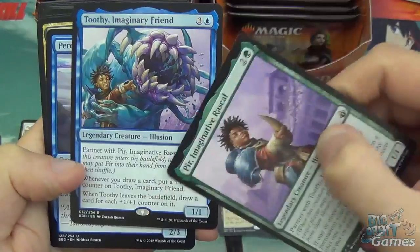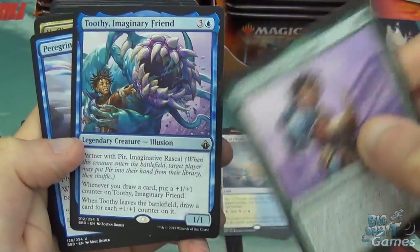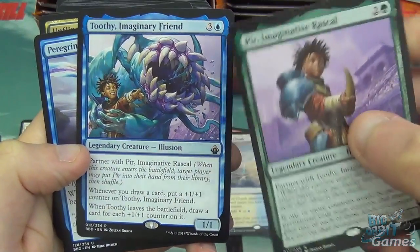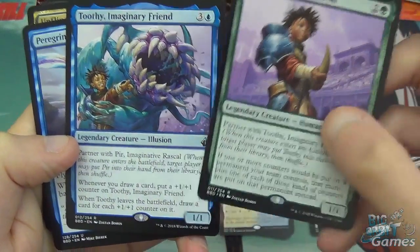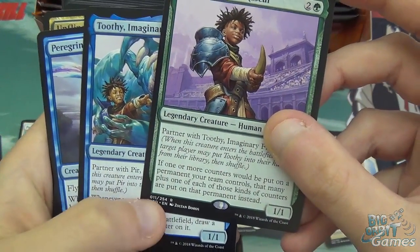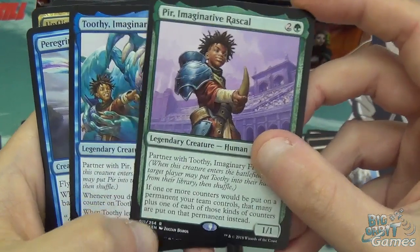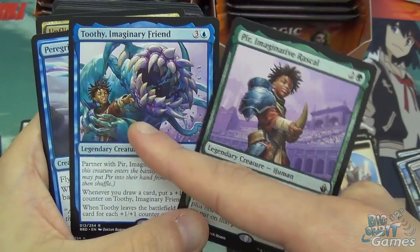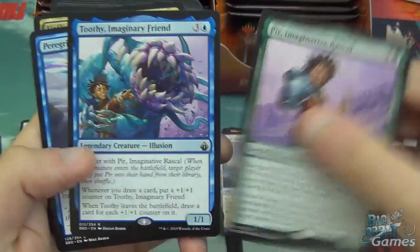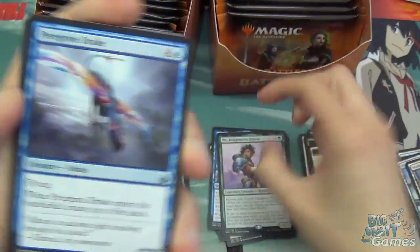When Toothy enters, he tutors for Pir. Four mana 1/1 illusion — when you draw a card, put a +1/+1 counter on Toothy. When Toothy leaves the battlefield, draw a card for each +1/+1 counter on it. So Pir basically gets loads of +1/+1 counters on Toothy and then Toothy draws a bunch of cards. They work very well together.